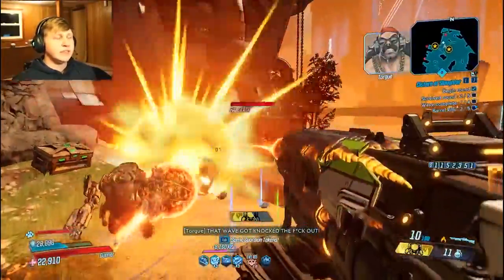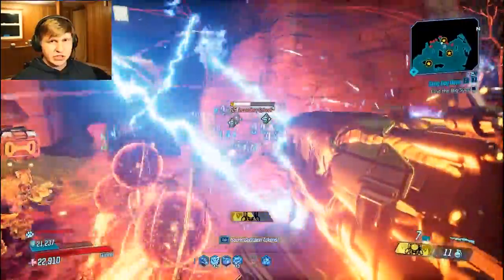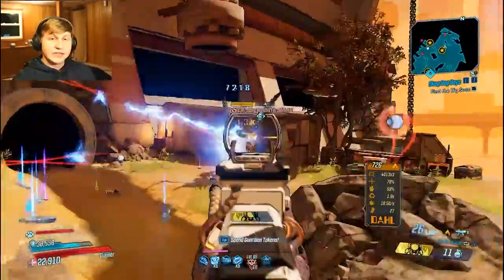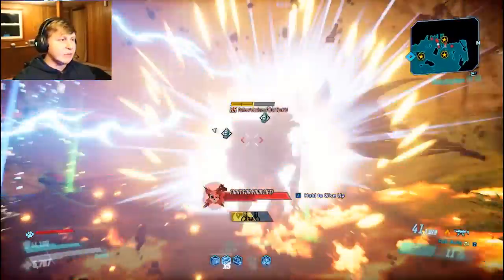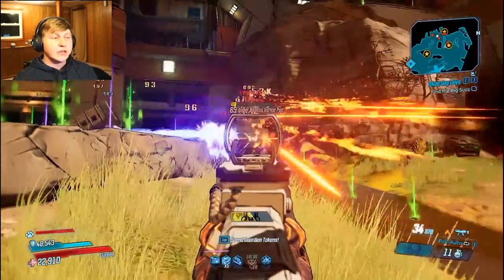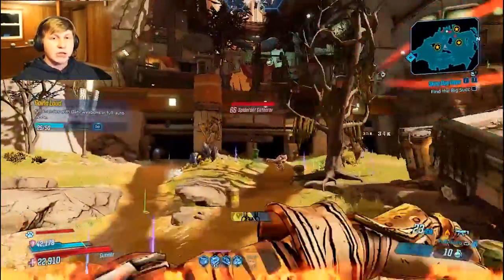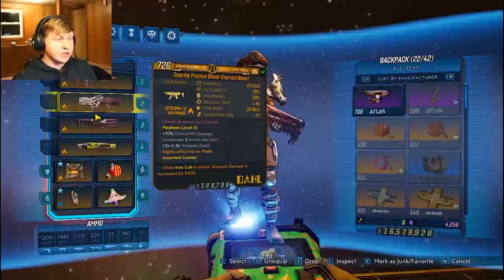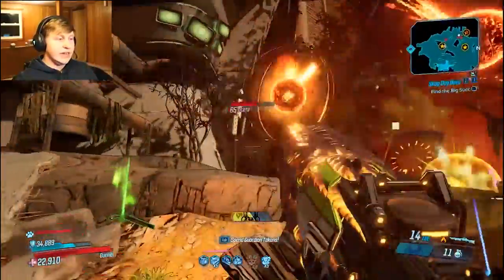For the artifact, we're using the Pearl, which increases damage significantly with consecutive hits, and Moze is really good at landing consecutive hits. You could also use Elemental Projector to ignite yourself for bonus incendiary damage — that might do more damage than the Pearl. The main anointment on all our weapons is: while Iron Cub is active, weapon damage is increased by 100%. The only exception is a consecutive hits Light Show for killing specific bosses quickly.